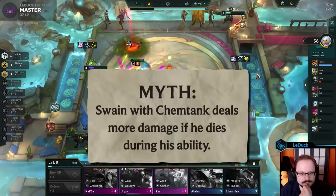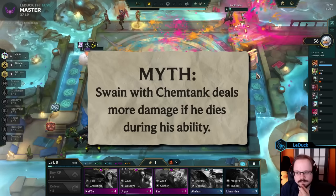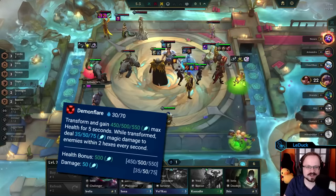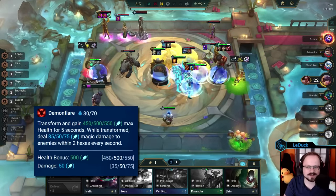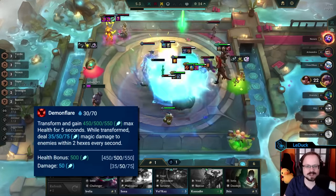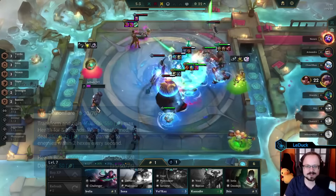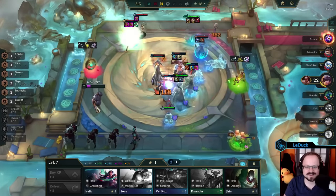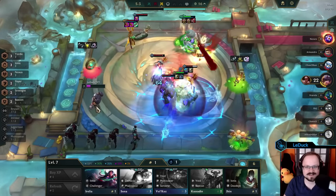The first myth states: Swain with Chemtank deals more damage if he dies during his ability. Just as a refresher, when Swain casts his ability he transforms and gains bonus HP for 5 seconds while dealing a small amount of magic damage in an area around him. Both his damage and his bonus HP scale with AP, so he can become quite tanky in a Sorcerer comp.